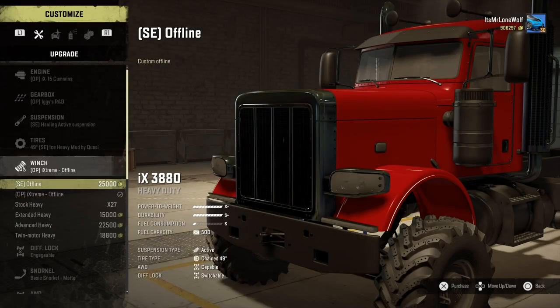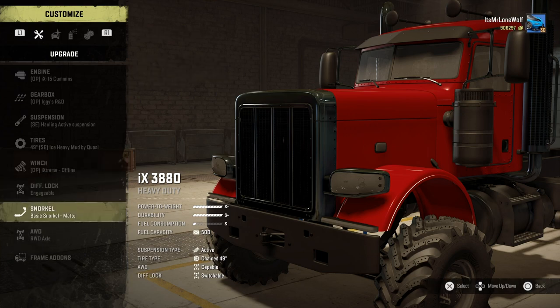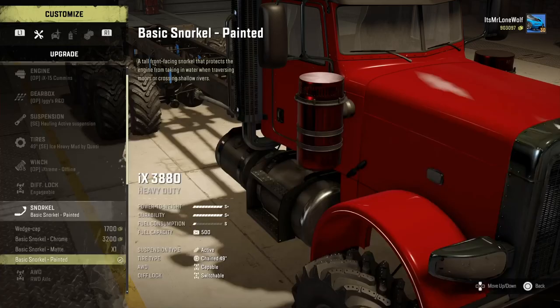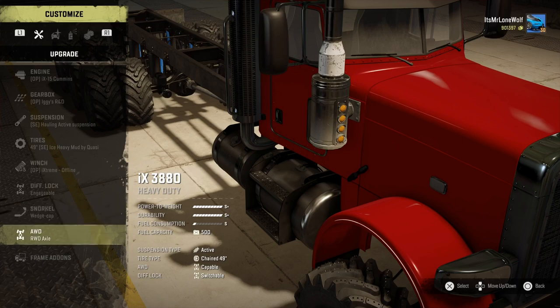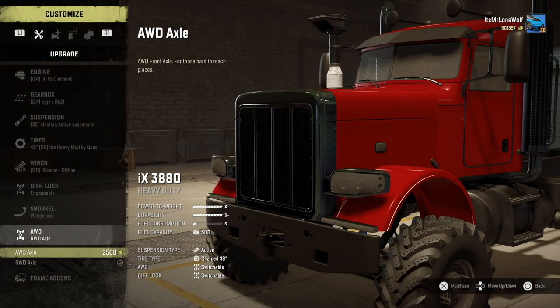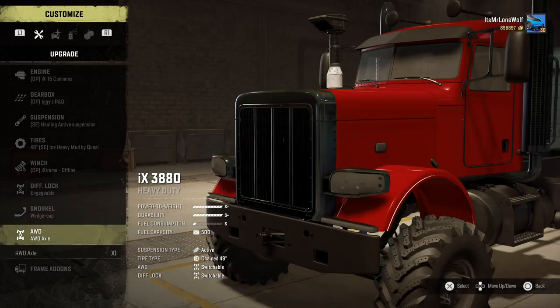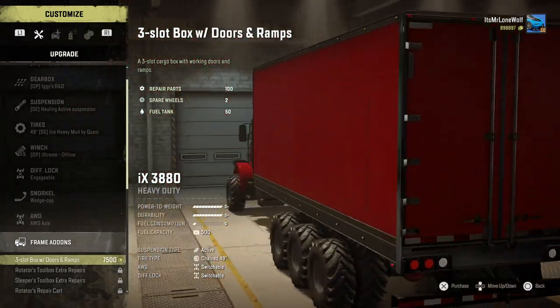The winches — all the normal options, but you've also got these top two. The OP one, if it can't take you to the tree it'll bring the tree to you or something. That's the one I went for — it is pretty strong to be fair. Next up is the snorkels. I'm going for the wedge cap thing, but the normal ones you can get colour-coded — they kind of look like matte metal the same colour as the truck, which is pretty nice.